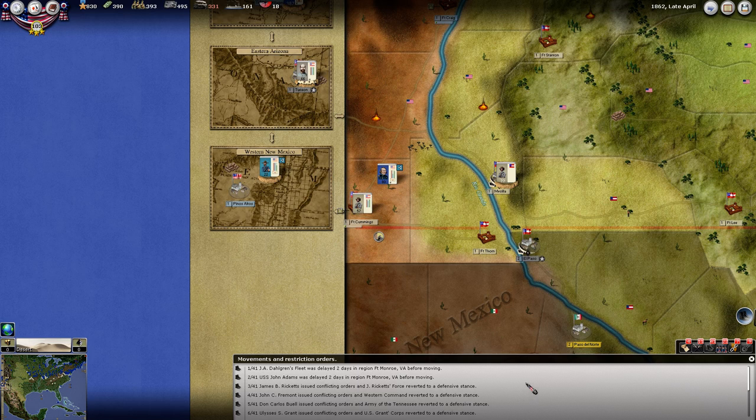Let's see if there's anything in here we care about. Ricketts reverted to defense. Fremont, Buell, Grant — all reduced, reverted to a defensive stance.